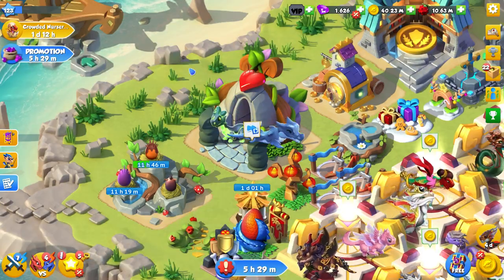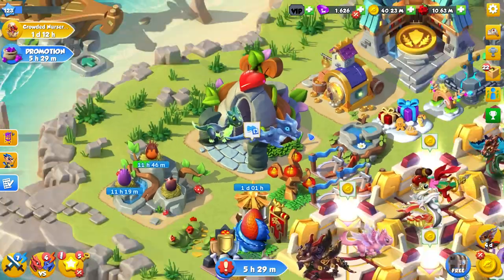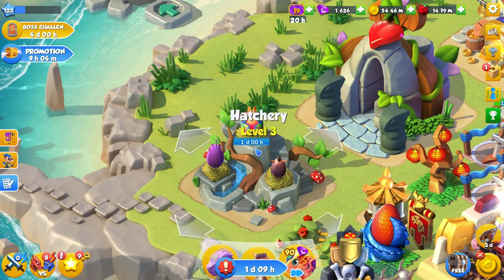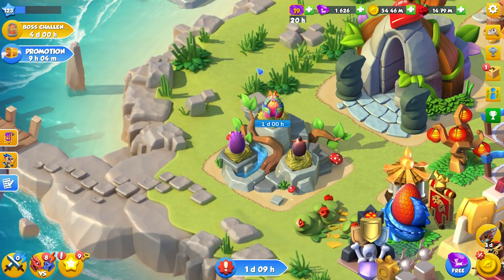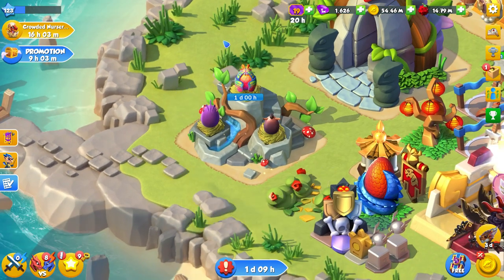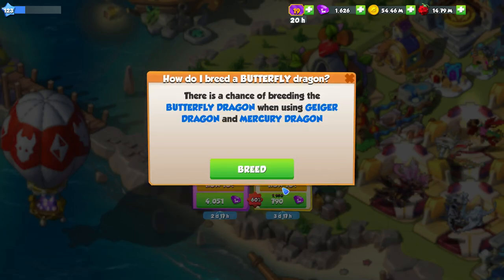To top all the new news off, we also managed to breed the Butterfly Dragon, so you can imagine I'm a very happy girl currently. Just look at it sitting in that hatchery — one day for a hatching time, so it's still quite a long hatching time overall. I am still going to try and breed a second one, just because I want more than one. Oh god, I am so happy that I finally have this dragon!